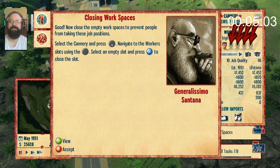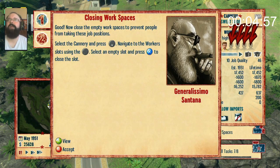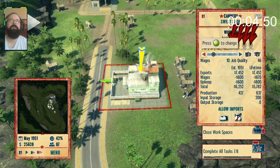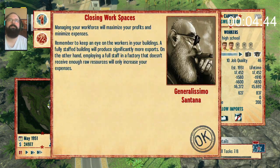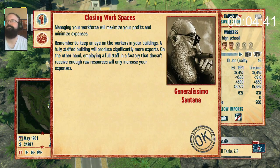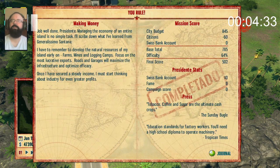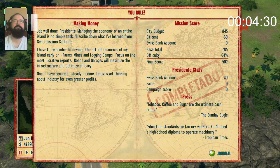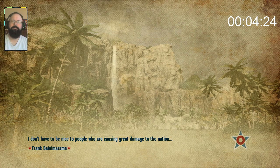At least they're losing their livelihood to some sweet tunes — can't go home sad listening to that. 'I got fired today.' Select the cannery and press down, navigate to the worker slots, press X to close the slot — so they don't hire any more people. Not available! Managing your workforce will maximize your profits. Well done, Presidente — managing the economy of an entire island! All I need is a sweatshop and some fishermen to fire.